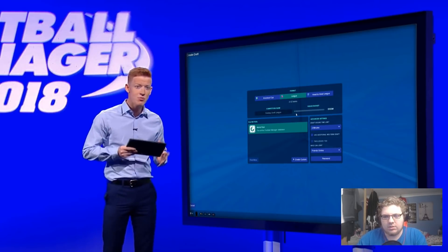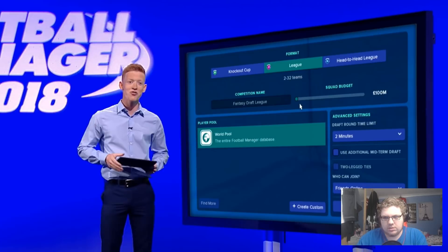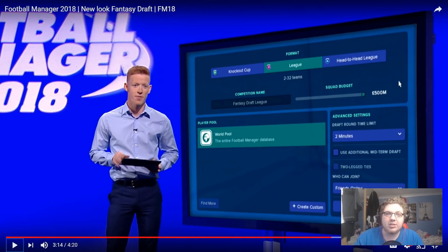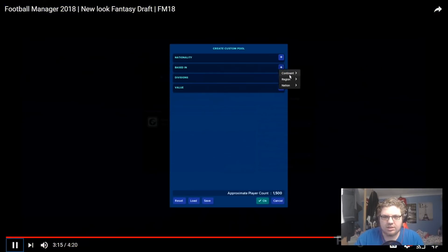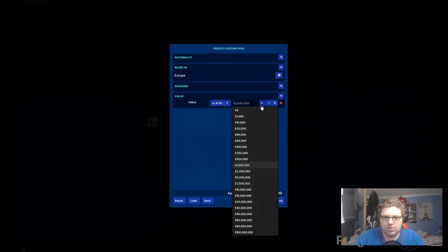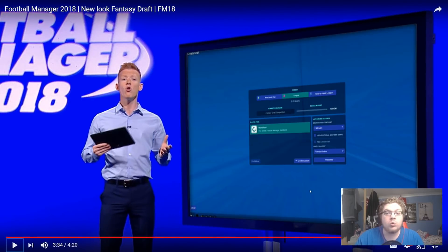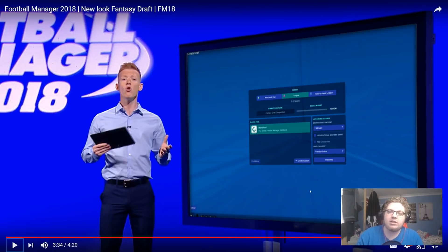If you'd prefer to create the Fantasy Draft yourself, you'll find a wealth of set-up options. There are more increments between the minimum and maximum squad budget, and that maximum budget has been doubled from £250 million to £500 million, meaning you'll be able to draft more of the world's top players into your squad. Me and Worker Space have been asking for that for months — years. Another exciting addition are player pools. These allow you to customise the pool of players that you and your competitors draft from, based on conditions such as nationality, value and specific divisions. So I could now give you a pool and share it via a Steam Workshop link. That's really nice.